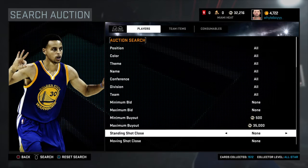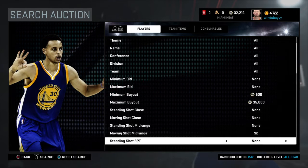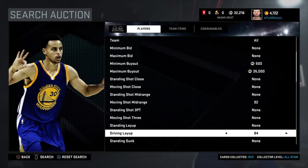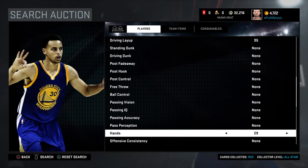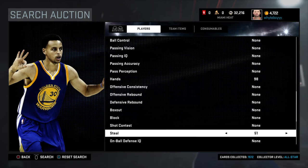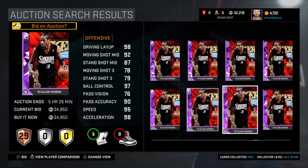We're gonna do the moving shot mid at 92, driving layup is gonna be 95, hands is gonna be 98, and steal is gonna be 65. Alright let's go search and see if there's anything in the three-hour mark — nope, nothing yet.